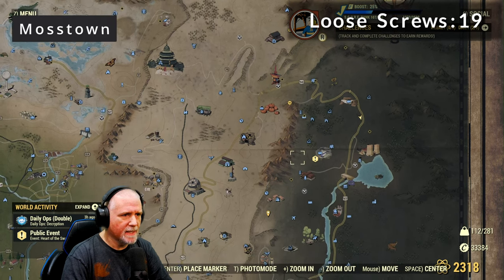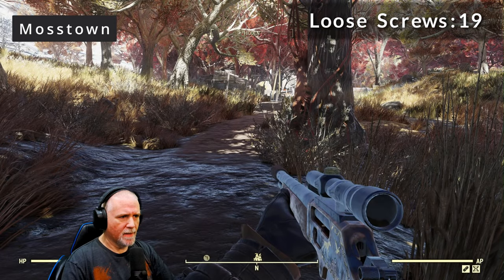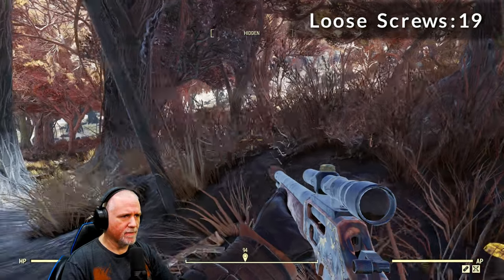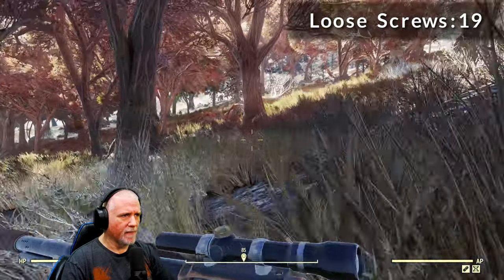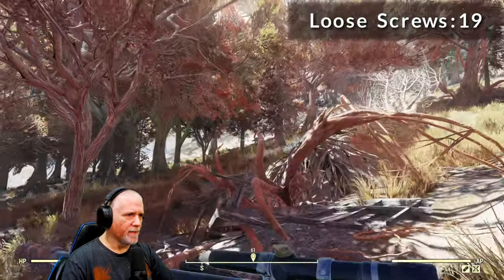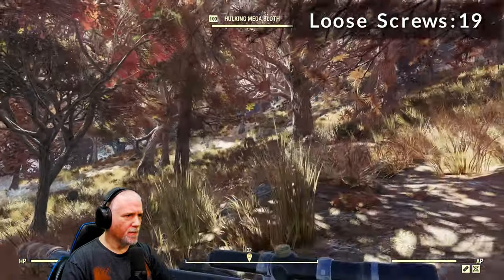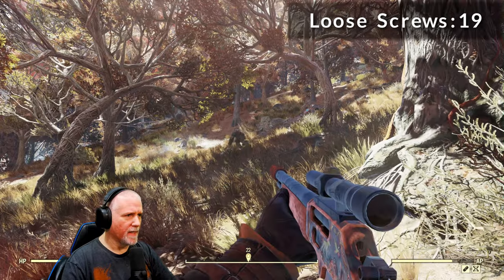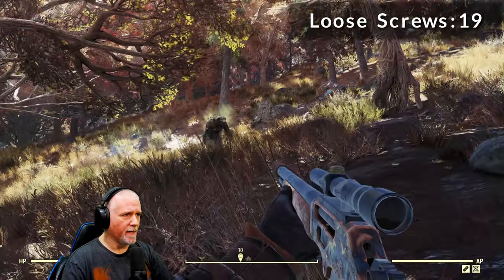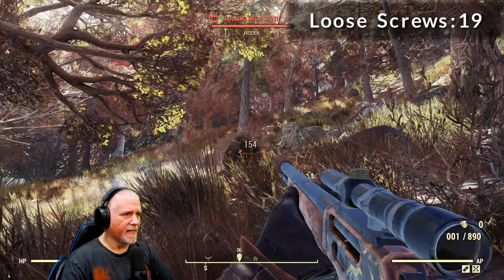Our next spot is going to be just to the south at Moss Town. At the spawn point, we're going to turn directly to the southwest and head forward about 100 meters. You can see our buddy right there, and he is a guaranteed spawn. Every time you come here, unless somebody else has taken him down, he will be here.